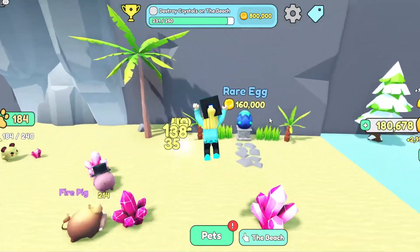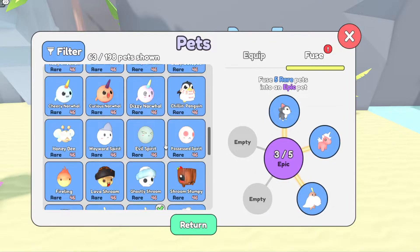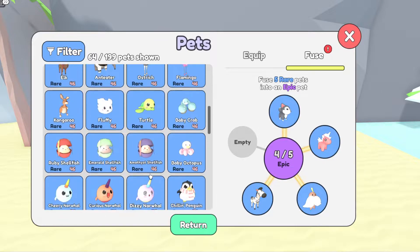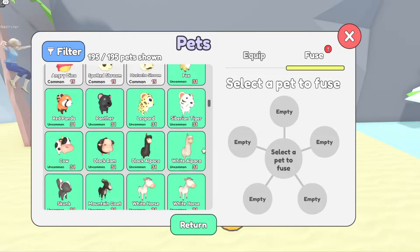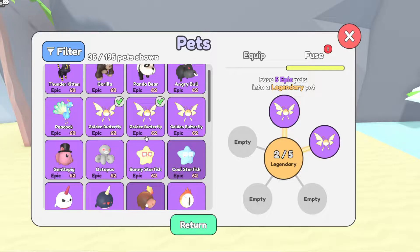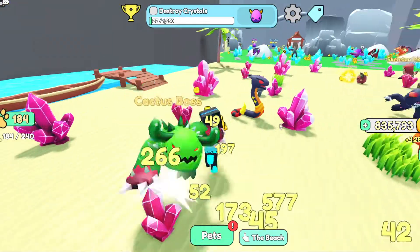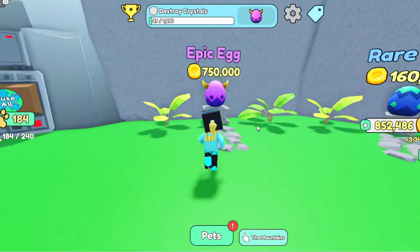Let's open another rare egg — we got Zebra. One more, 800,000 coins! Oh my god, Vintage Stumpy, it's so cool! Now we have two Golden Butterflies and Starry Dragon. We really want to open some epic eggs now, so let's go ahead — they're 750,000 coins each.